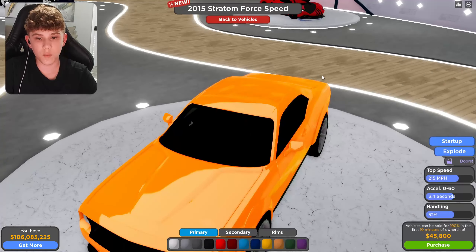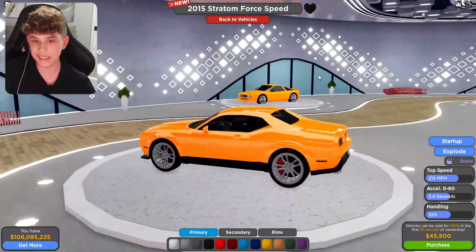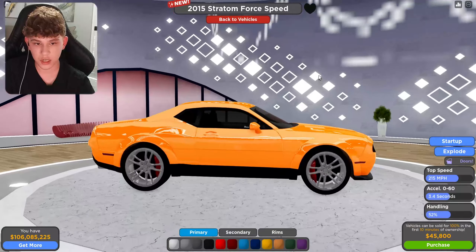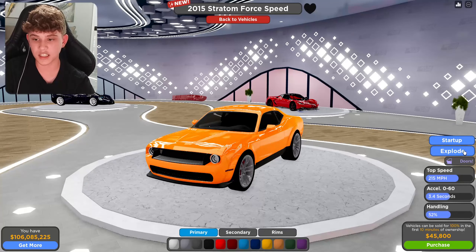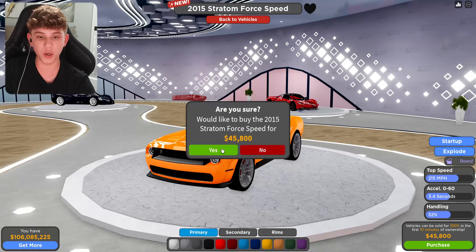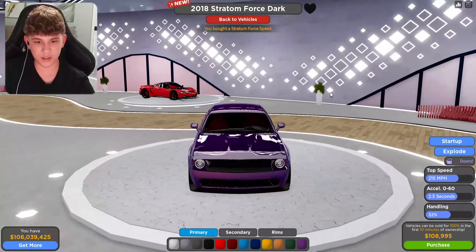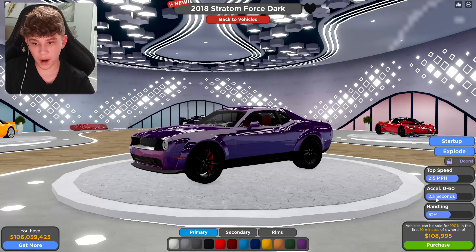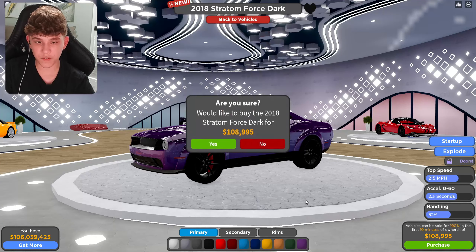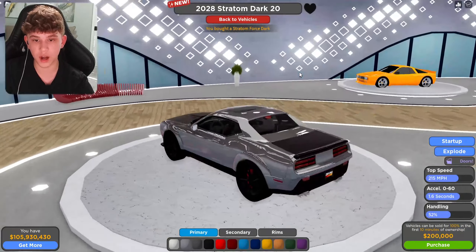Alright, so I'm in the dealer. We're going to see the first car right here. This is the Stratum Dark Force Speed — it's supposed to be a Dodge Challenger. I'm going to be honest, I think this thing's hideous. I don't really like it, but it's got a top speed of 250 miles per hour, 0-60 in 3.4 seconds, handling 52%, and a $45,000 price tag. Next car — this is an upgraded version. I really do not like this. 250 miles per hour, 0-60 in 2.3 seconds, handling 52%, $100,000 price tag. I'm not going to spend much time looking at these because I think they're just really ugly overall.